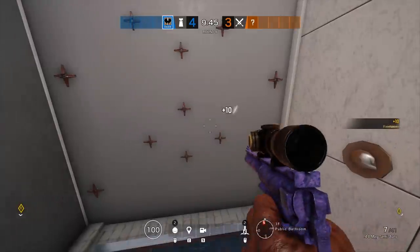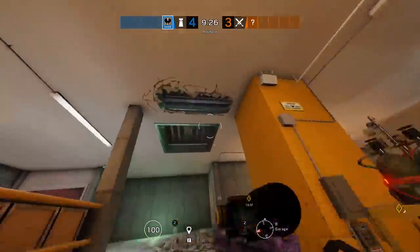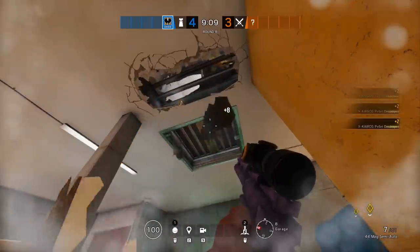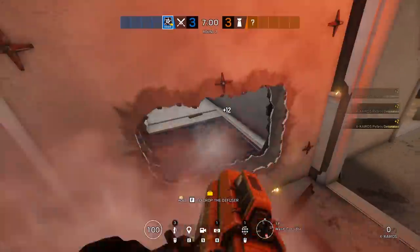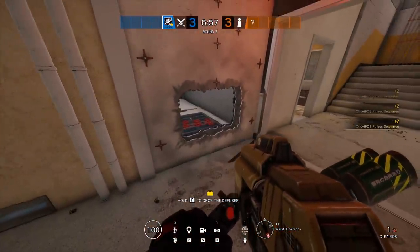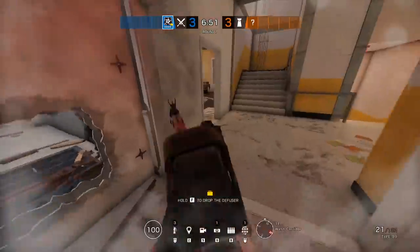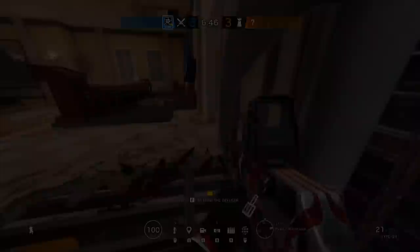Next up is the second impact trick to counter Thermite and Hibana, and it's definitely one that is not widely known yet. By opening up a hole big enough to throw an impact through in the piano floor, you can chuck it straight onto the bathroom wall by the hatch and you'll be able to destroy whatever is being detonated there. When I saw this in the match I was legitimately confused at first, but after reviewing it you can see how genius this is — it's one of those tricks that has been around forever but is barely known, and that's one of the many things that makes Siege the type of game that lasts for years.